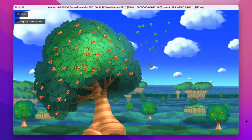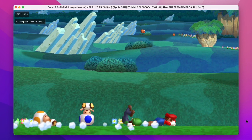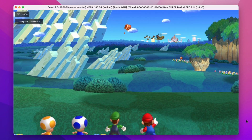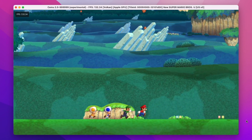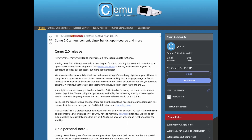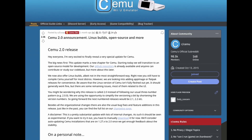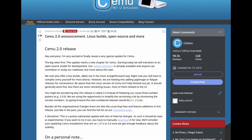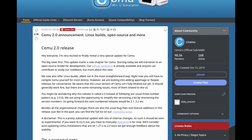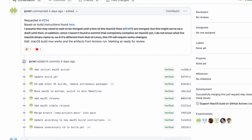Yes, it's true. Your eyes are not deceiving you. Wii U emulation has finally come to the Mac. Here we are looking at very early footage of the Cemu emulator working on Apple Silicon hardware. One of the main reasons we finally have a Mac release is because Cemu 2.0 was released last month and has finally gone open source, which means anyone can now contribute to the project, and some developers have answered the call and begun development of a macOS port.